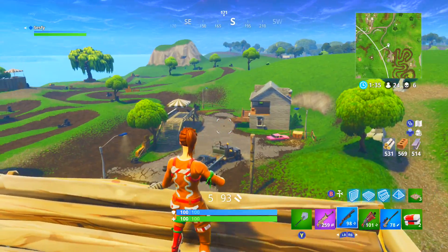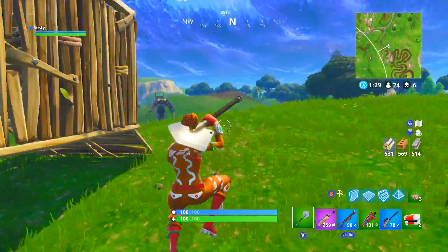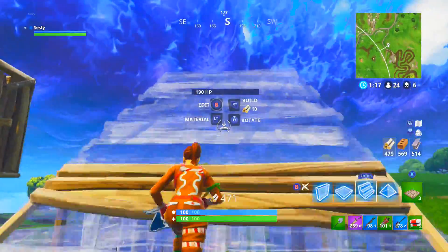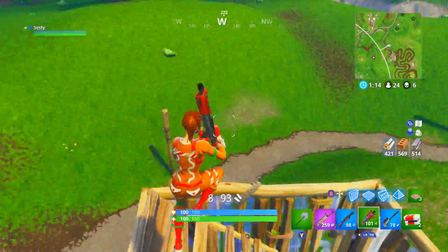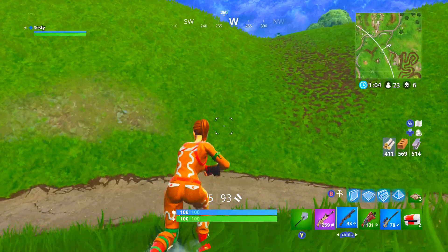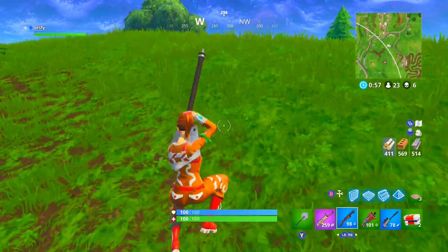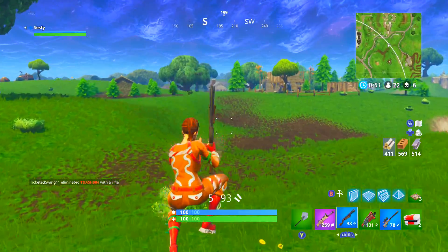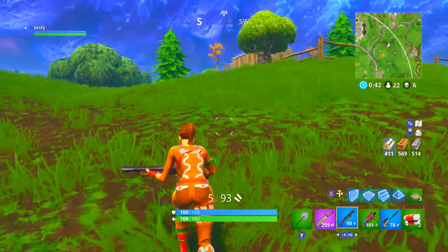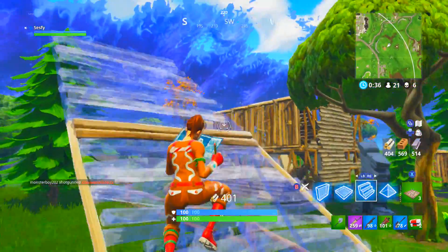I'm already used to going from here to like that tree right there, and then that tree, and that tree — it's simple for me. One thing you really want to do is just get used to your sensitivity. Always just build or something, going around, swapping guns, looking left and right. And then you can easily just kill some people. That's the only thing that matters — your sensitivity. If you get used to that and you're good at looking left and right, you'll be fine.